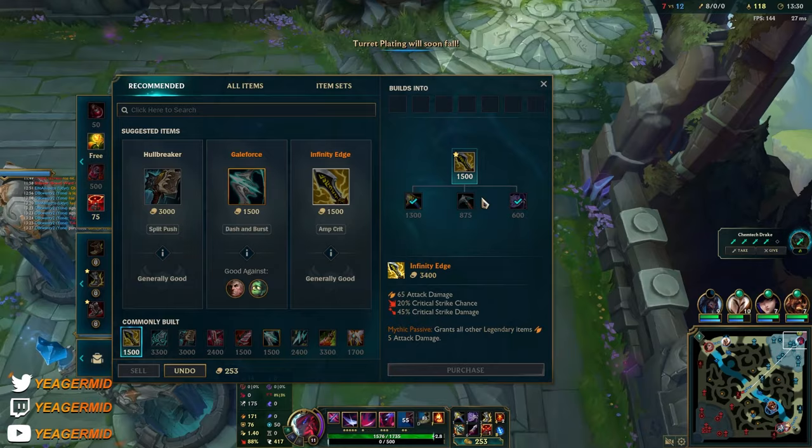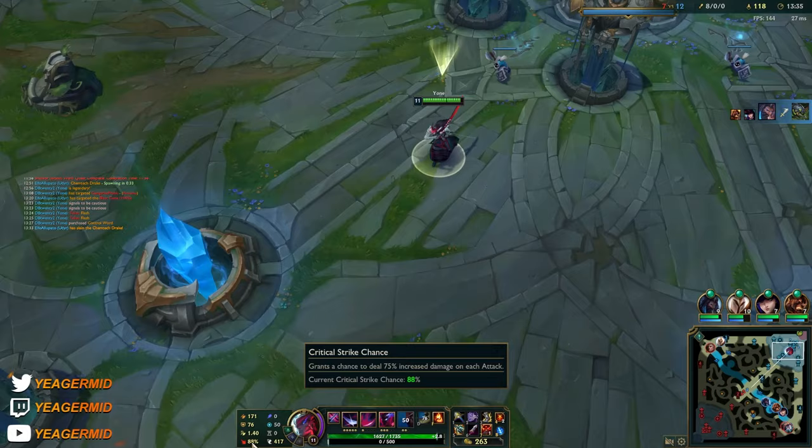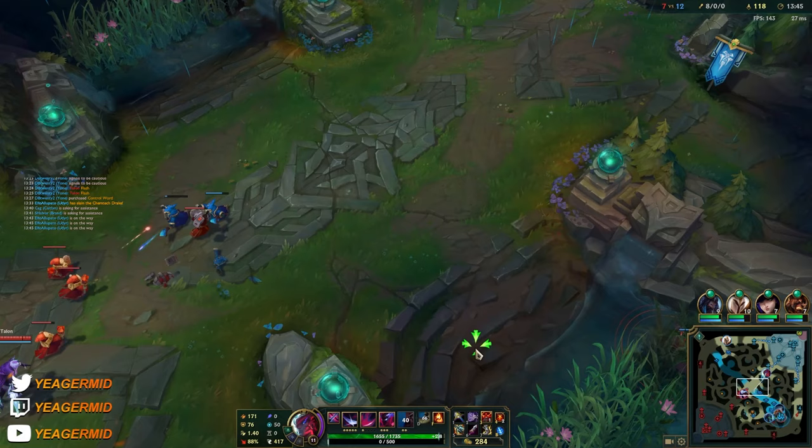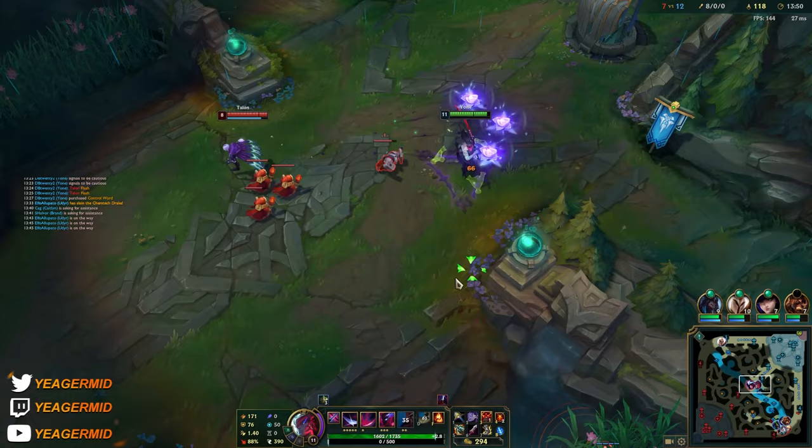We almost have enough gold for the Infinity Edge, and that's going to be a massive spike. We already have almost 90% crit chance because of the multiplier on your passive. You don't have to worry about getting too much crit because when you exceed 100%, additional crit beyond that is converted into bonus AD - so you can get as much crit as you want.